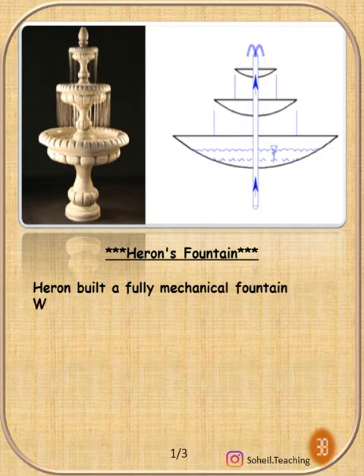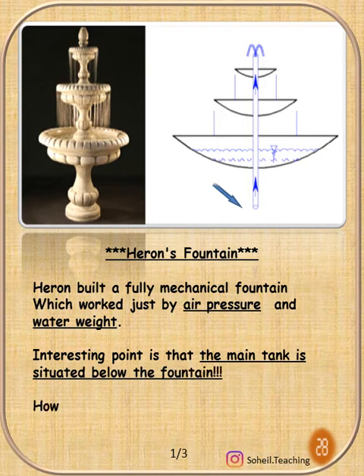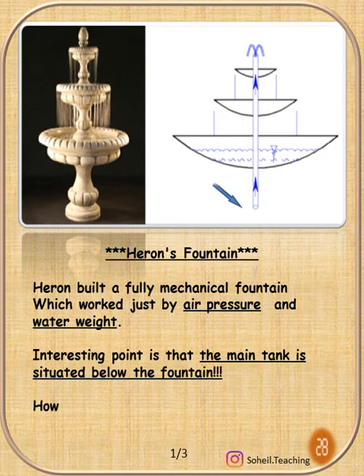Heron's fountain. Heron built a fully mechanical fountain which worked just by air pressure and water. An interesting point is that the main tank is situated below the fountain. How do you think this mechanism can be made by using three bottles and three hose pipes?